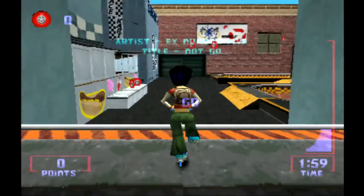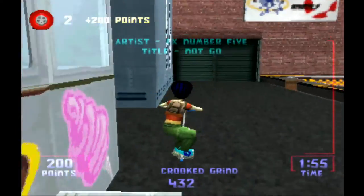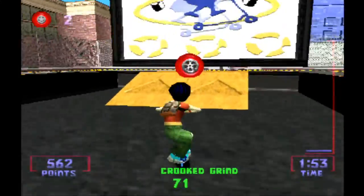This game is a Tony Hawk-like, but instead of collecting letters, we collect wheels — 30 of them to be exact — and they're spread all throughout the level.